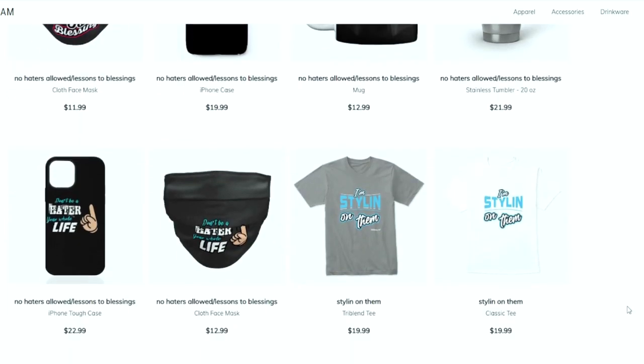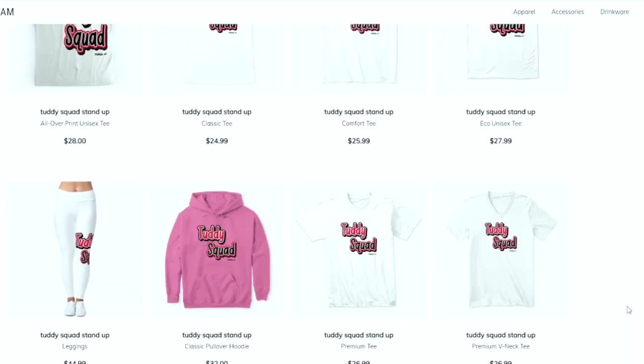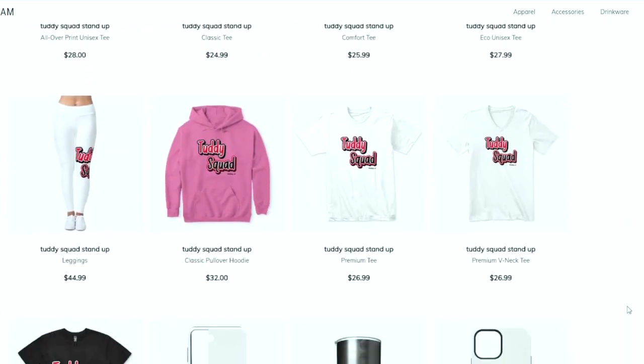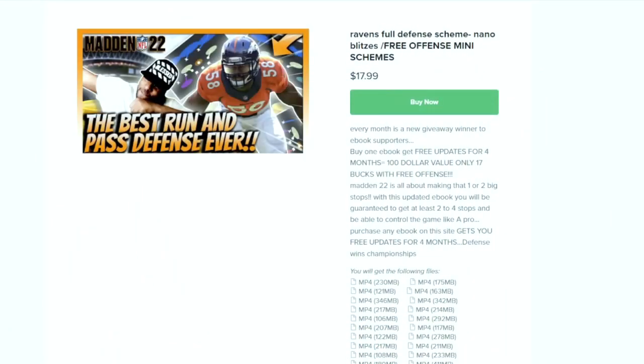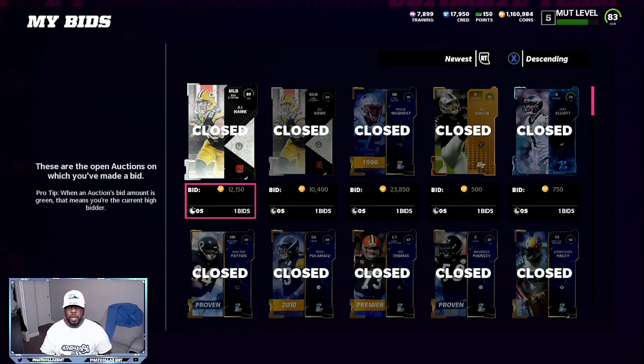This is your one-stop shop for all Madden needs — whether you're looking for some fly merchandise, ebooks, a Patreon membership, or just want to become part of the Tutty Squad. I appreciate all the love and support. Everything is in the link in the description. Let's get it.